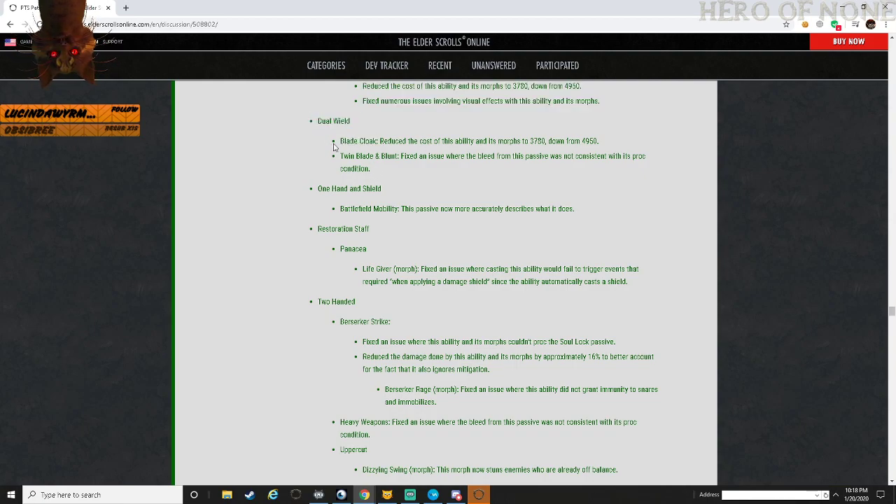Dual Wield - Blade Cloak: reduced cost of this ability and morphs to 3,780 from 4,950. Spin to Win - Spinning Blades: fixed an issue with the bleed from this passive not being consistent with proc conditions.